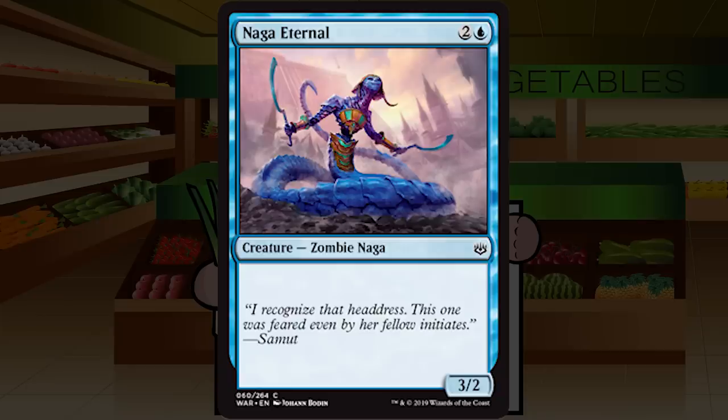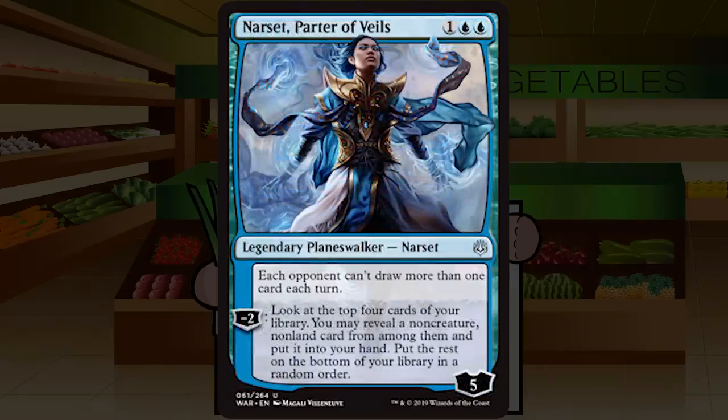Naga Eternal is two and a blue for a creature — Zombie Naga at common, a 3/2. That's it — vanilla filler. You need a creature, here you go. There's better stuff to play, but if you didn't get that better stuff, it's a C. Not much else to say — just a C for Naga Eternal.